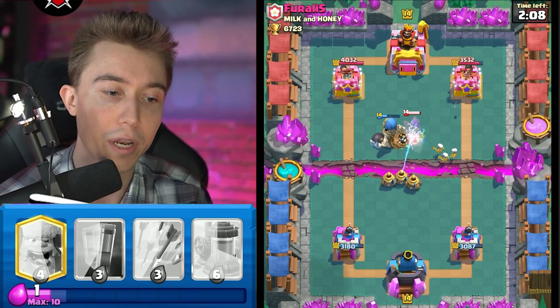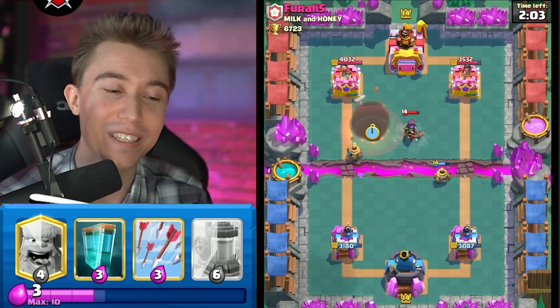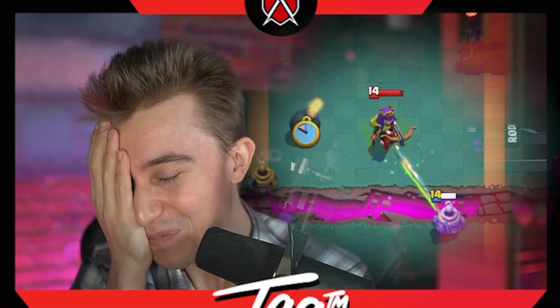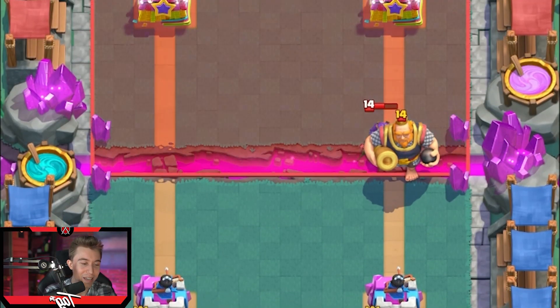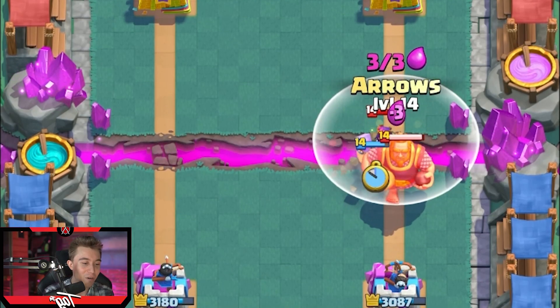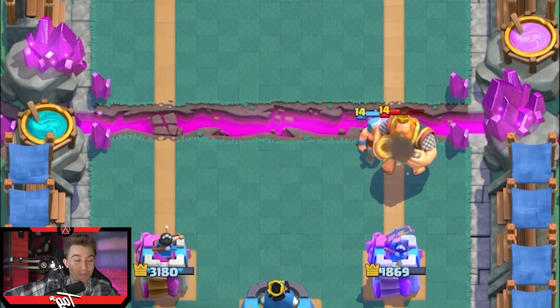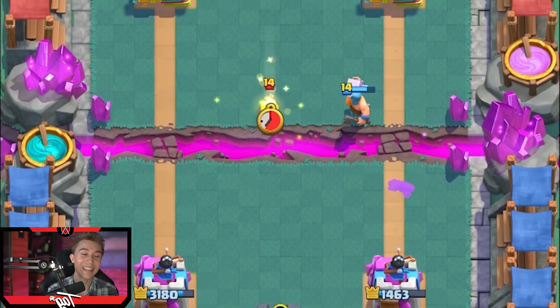Please reset the archer queen — be real mean for the queen. She's not going to go into the bomb. I actually played myself — the zappies held the archer queen away from the bomb. I feel like I couldn't have played that much worse than I did, but it is what it is. We're going to go for arrows here so I can kill the queen. This is a really, really bad start. I need some milk and honey, guys — I need to somehow have this guy not cycle a single card until I get a huge elixir advantage.